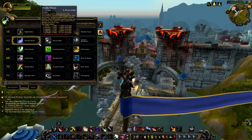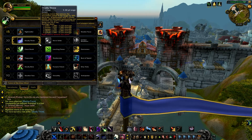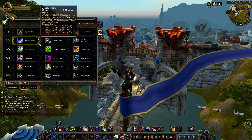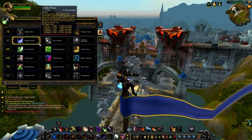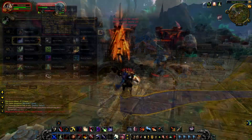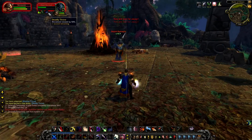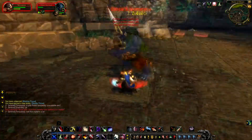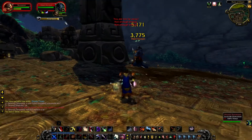Now we have level 30 talents. The first one is Deadly Throw: a finishing move that reduces the movement speed of the target by 50% for 6 seconds. If performed with 5 combo points, it also interrupts spell casting and prevents any spell in that school from being cast for 6 seconds. Quite a good ability when a target is running away, and it's very powerful against casters — with 5 combo points you can interrupt their casting.